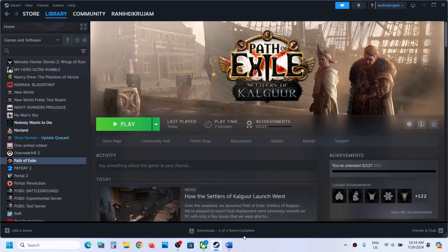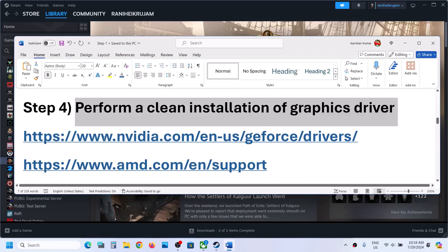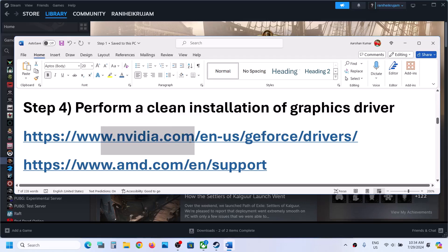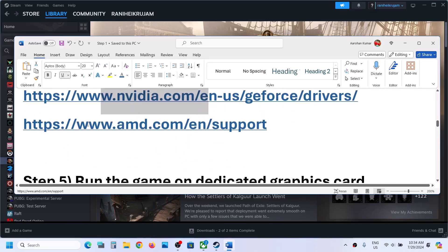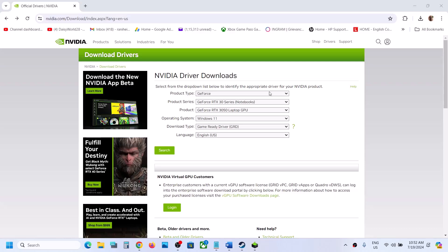The next step is to perform a clean installation of your graphics driver. If you have an NVIDIA card go to the NVIDIA website; if you have an AMD card go to the AMD website. On the NVIDIA website, select your product type — for me it is GeForce.